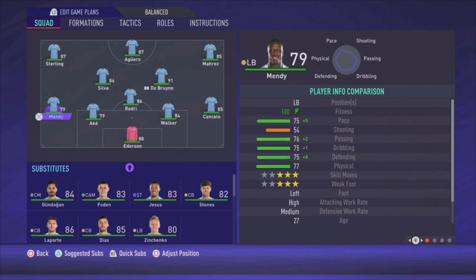On the left side of the defence we have Mendy. The most defensive midfielder is Rodri. Then we are playing with two central midfielders: De Bruyne and Silva. On the right side of the attack we are using Mahrez. Aguero is the striker and Sterling is the left winger.